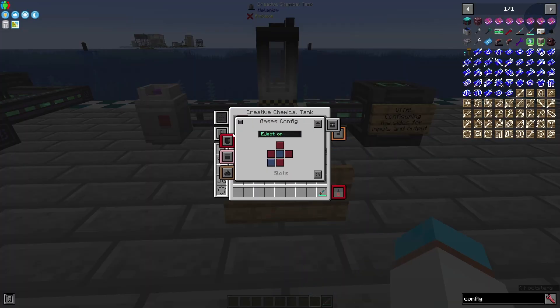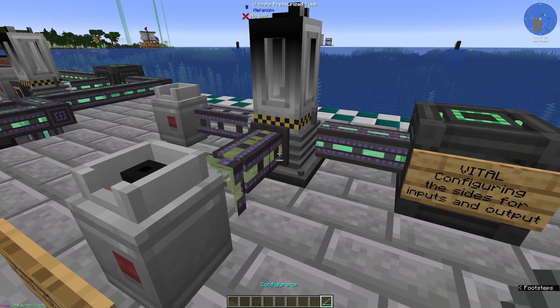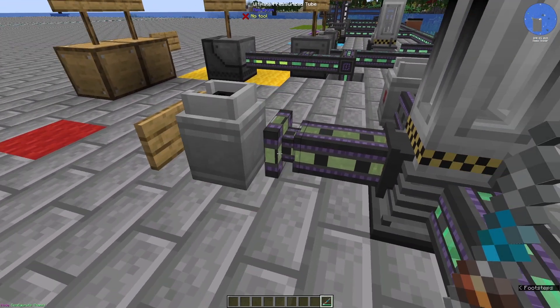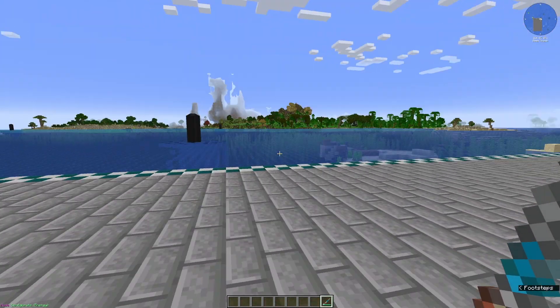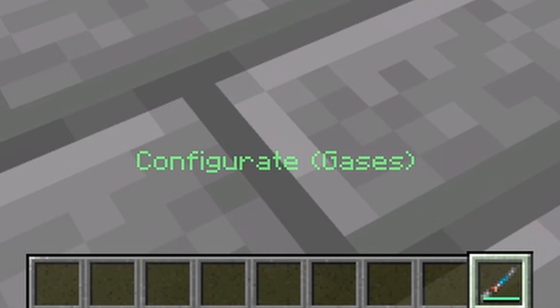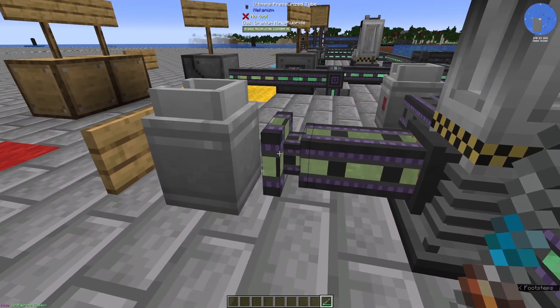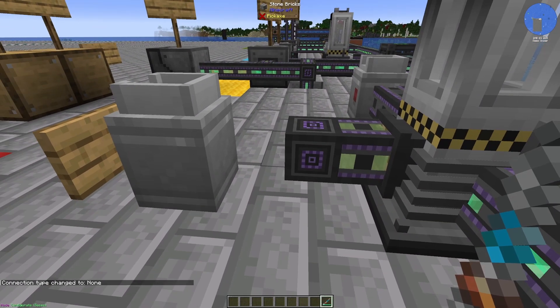Same thing can be done for tanks. You can see here this one has infused types, pigments, slurries, all sorts — so you need to make sure they're configured. The pipes need to be in push and pull mode. To use your configurator, if you shift and scroll wheel you'll slide through all the different modes it can do. So if we're on gases or fluids, we can shift and right click on our pipe and it will change its setup.